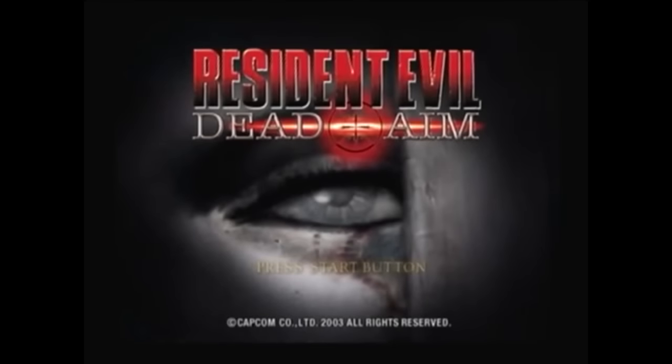As the game ends, Bruce and Fong Ling have survived through an escape pod and fire off a signal flare. Bruce asks Fong Ling to come with him to the United States, since the Chinese think she's dead anyway. At first she thinks to go back home, but she reconsiders — embracing Bruce and kissing him as US Stratcom Rescue flies in. Resident Evil Dead Aim went on to enjoy the success of selling over 350,000 copies worldwide.